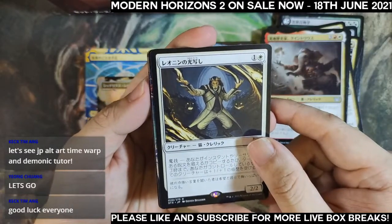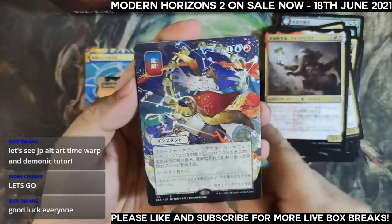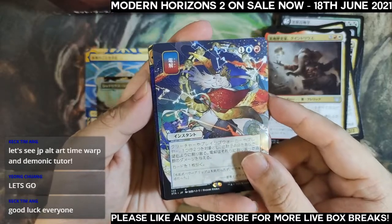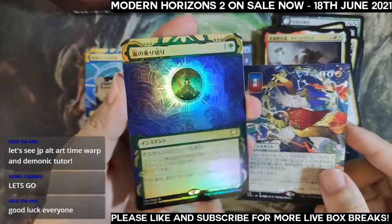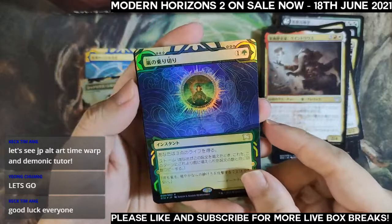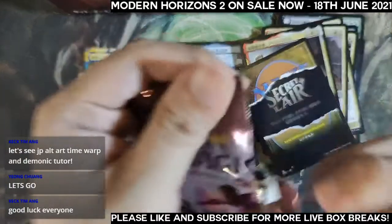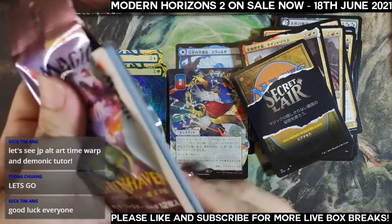Pack two for Bob: it's a Japanese alternate art — Electrolyzed! Yes, it is Electrolyze, very nice. The foil is an archive foil — Weather the Storm foil, so unfortunately the wrong art. If only this was the Japanese alternate art version of this foil — I believe the Weather the Storm would have been worth quite a bit of money.